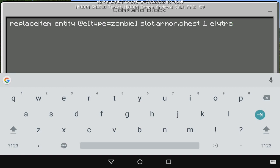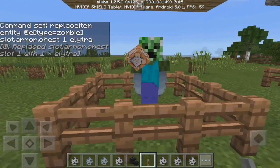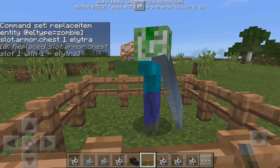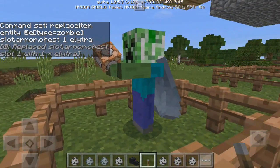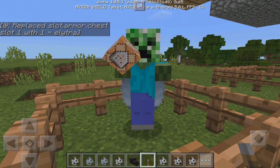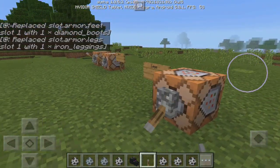The next one is the chest plate. The command is exactly the same except it says slot.armor.chest instead of .head or .feet or .legs. We're going to use elytra — boom, as you can see our zombie is now actually wearing the elytra wings and holding the command block with a creeper head. That's how you can customize a mob.